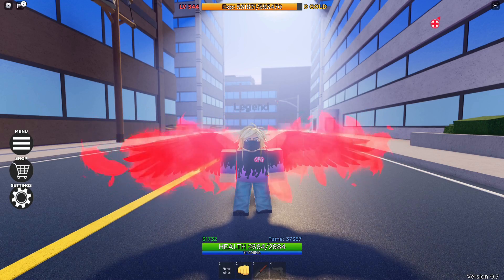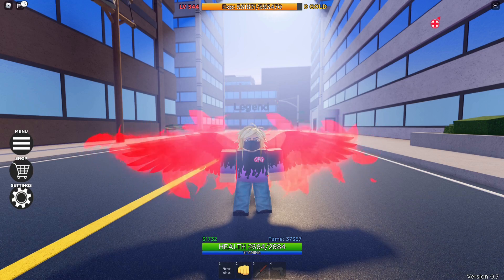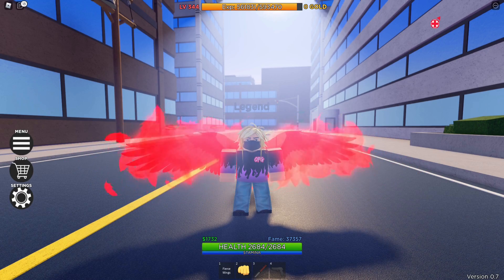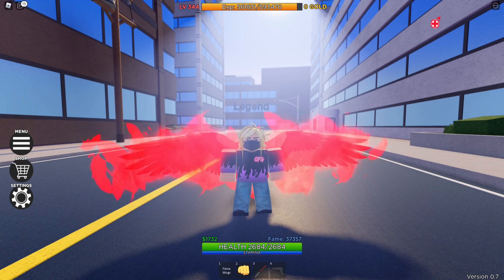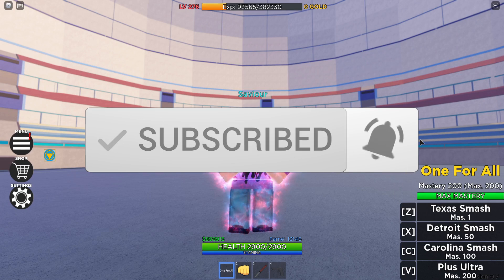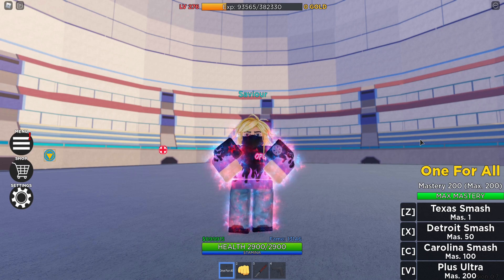So those were the three legendary quirks in the game right now. Let me know in the comments below which one you guys liked the most and how you think these could improve. My favorite visually is Half Hot Half Cold, but my favorite overall is definitely One for All because of the jump boost — it helps you get around the map really quickly and the moves do pretty good damage, especially when combined with Stain's sword. Don't forget to like, subscribe, hit the notification bell, and join my Discord. Hope you guys have an amazing day and I'll see you guys on the next one.